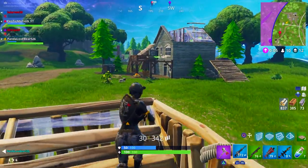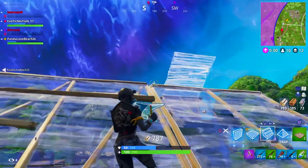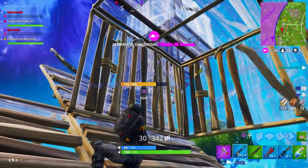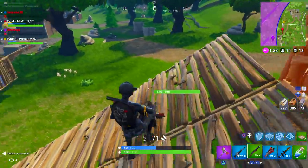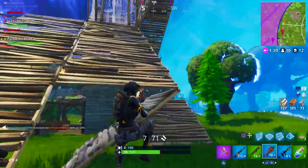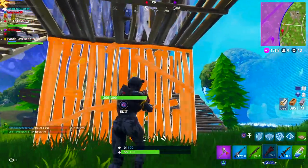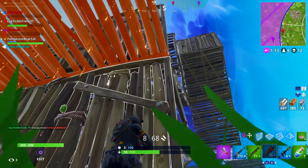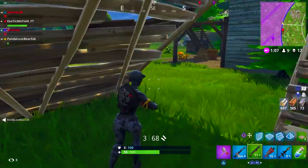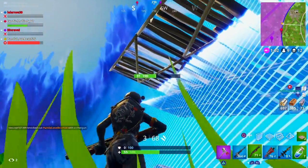Now we're going to talk about playing in duo, squad, or solo — which one is better. Honestly, in solos it might be better to learn how to build because you're pushing one person, not a full team. When you first start building, it's better to only push one person if you're pushing alone. If you're playing squads and you're the only one pushing, it's going to be extremely hard — you're just going to die. So unless you have a full team ready to rush with you, there's no point. I suggest playing solos — that's the quickest way to learn. Rush every single person you see. Every time you hear gunshots, go rush them.